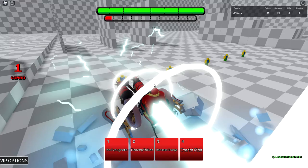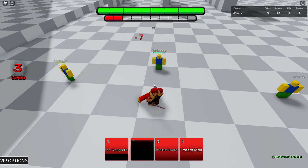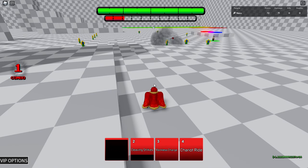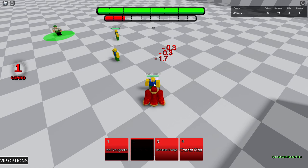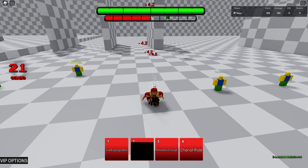The second skill is Cleaving Strikes — a combo he does with his sword. You do seven damage three times and the last hit guard breaks. Also, the first skill has a long cooldown — when you use it don't expect to use it again soon, probably around 15 seconds. The second skill does guard break — look at this, last hit guard breaks and it doesn't knock back, so you can ladder with it. When you ladder it looks something like this, then another M1 combo.